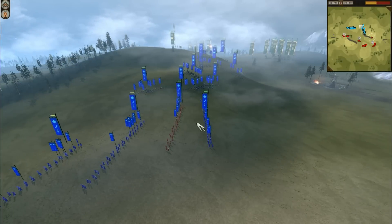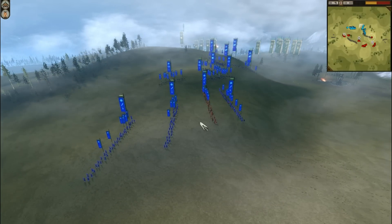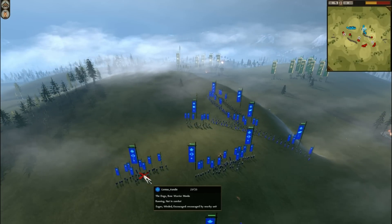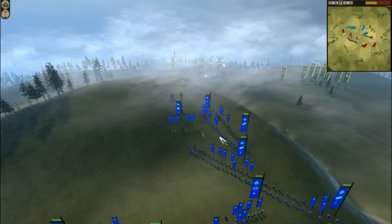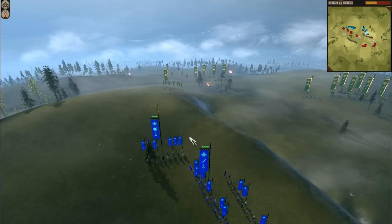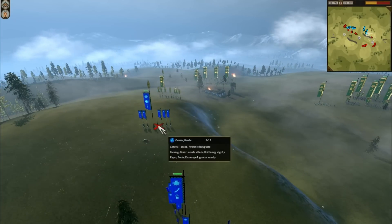They will be destroyed if the forces of the Matsuda players actually engage them. Moving on, you can see this player here — Genius Handle — he's got some Katana Samurai at the back. It looks like he's going for the hill. He also has some Bull Warrior monks — he's got two of those — plus some Matchlock Warrior monks and Matchlock Ashigaru.